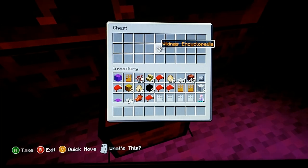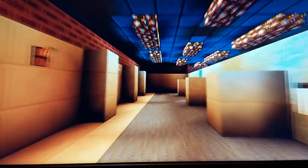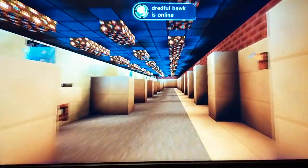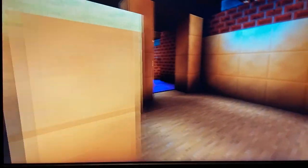Oh, the Vikings encyclopedia, down inside the chest. We're heading back out. Here's the bathroom — showers, sinks, and toilets. Then back out through the locker rooms. This is the tunnel to the dugout.